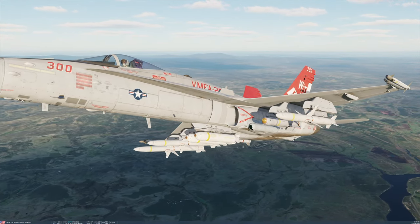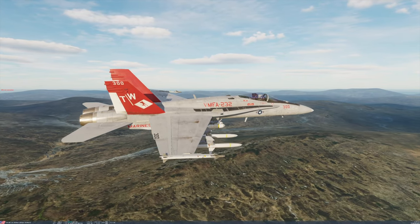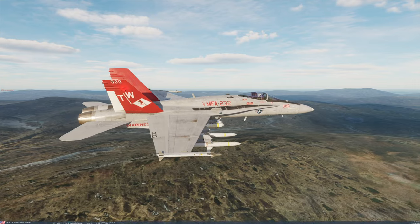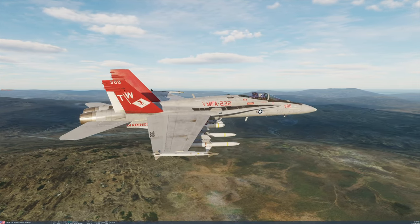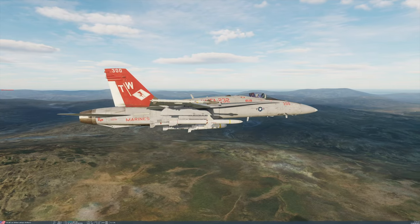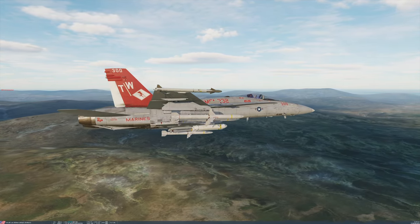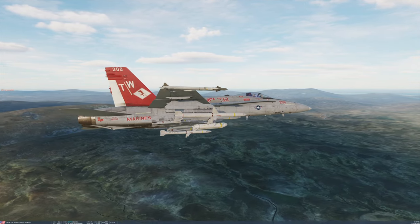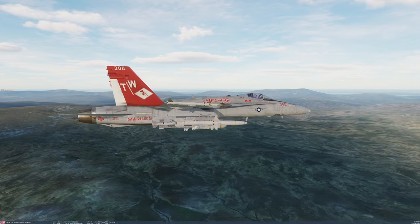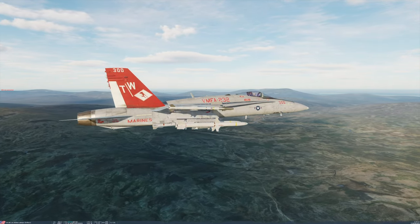Some of you guys might already know this, but let's have a look at what I'm doing to help me get those targets that are who knows how far away. The HARM shows them up on your HUD as those green boxes, but how far away are they? Am I in range? In the past I used to just fire my missile and they're like 80 miles away and it just flops down onto the ground eventually.